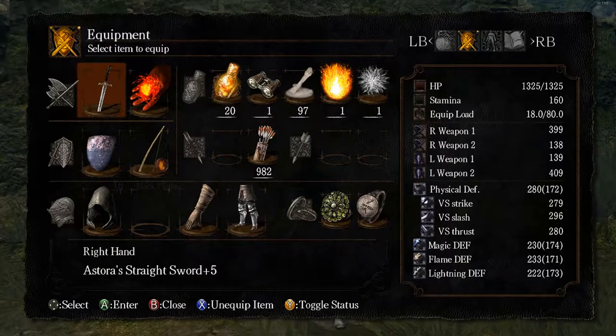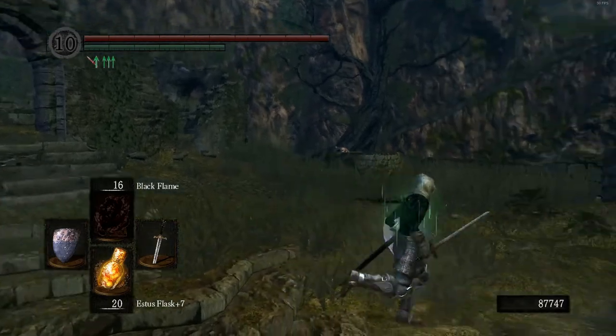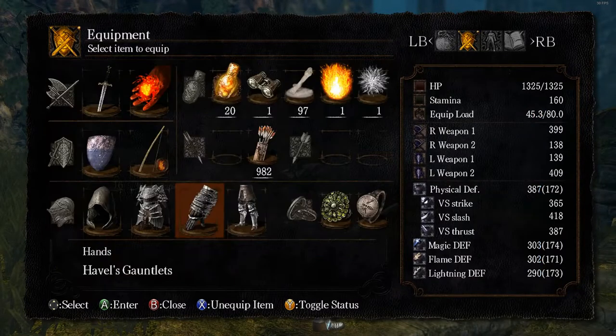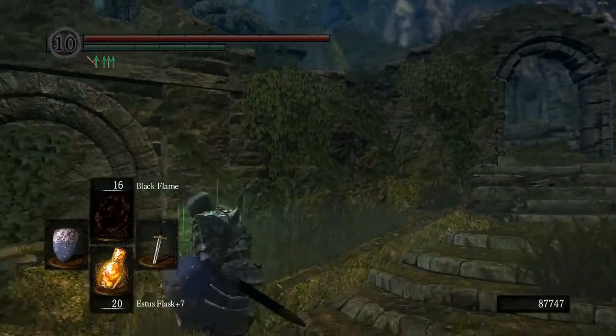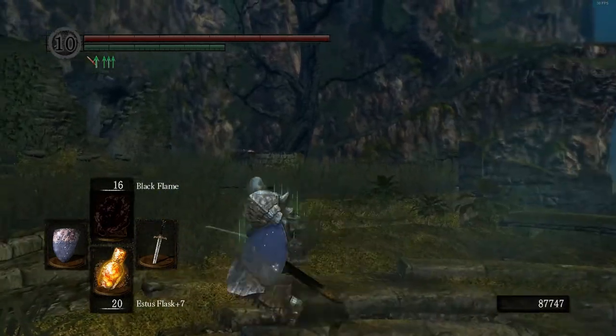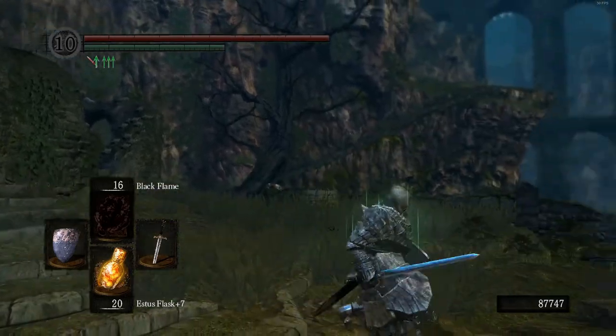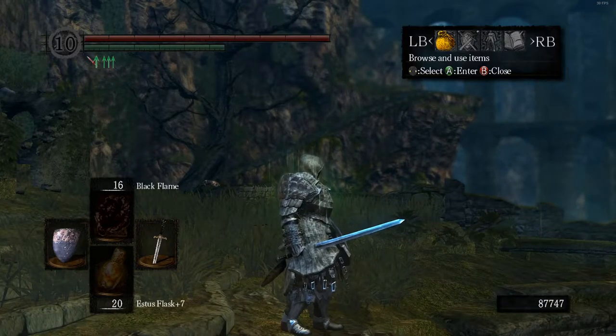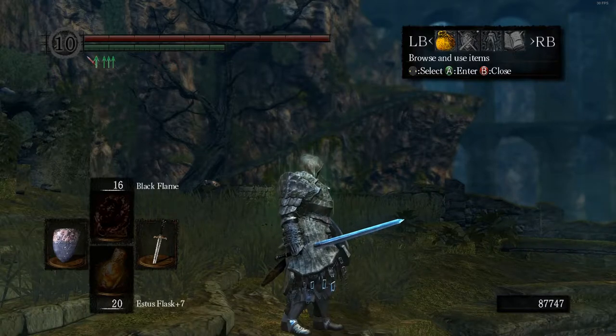It is never preferable to have a higher equip load. There is nothing to counterbalance the cost of the roll speed - and it's not just roll speed. If you look at how quickly I move versus if I put on Havel's armor and heavier gloves and get over 55%, notice how much more slowly I move. My movement rate is much slower. That's a function of the equip burden. So having more equip burden is bad - it is always bad. It works as the counterbalance point to putting on heavier armor. If you put on heavier armor, you're potentially sacrificing roll speed. You'll take less damage, but how much that helps you is a little bit questionable in this game.